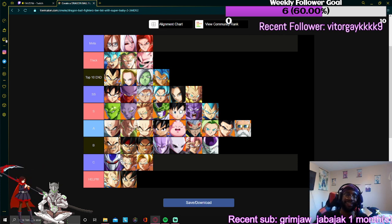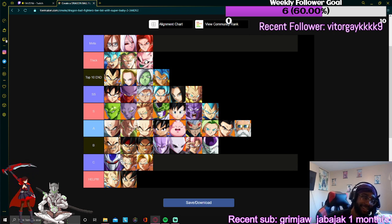Super Saiyan 4 — you get what you pay for. You'd be messed up if Gogeta was ten dollars, everybody else was five, and Lab Coat was fifty. That'd be op.